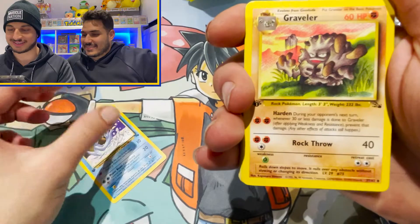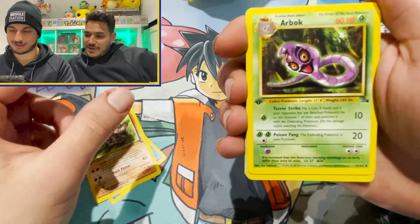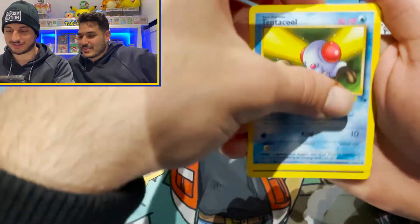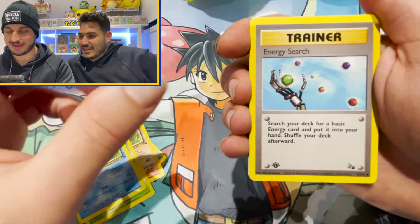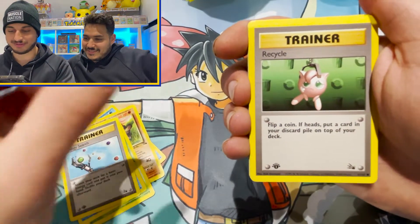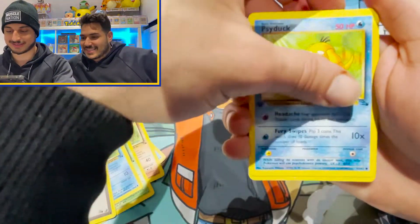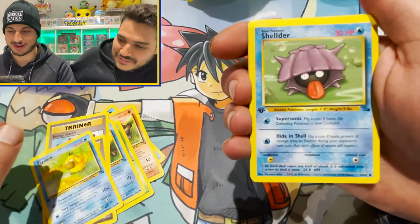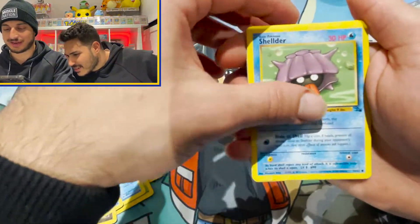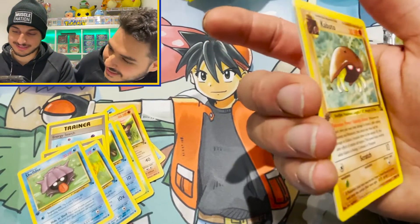Psyduck. Graveler — we got a Graveler. Arbok — they are nice, they look pretty good. Tentacool — we have a Tentacool. Energy Search. Recycle. Psyduck again. Kabuto. Okay, last card I think Andy.